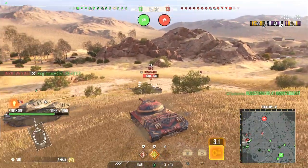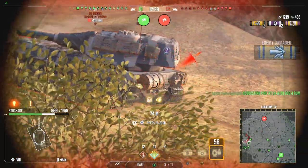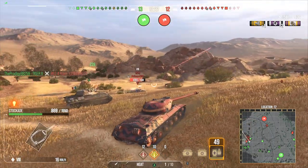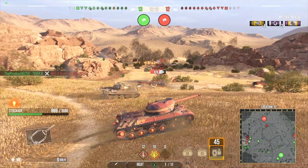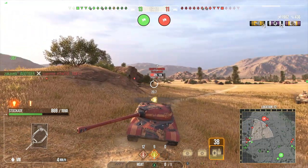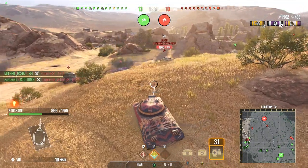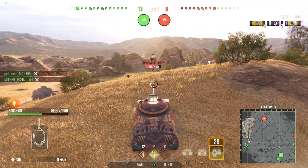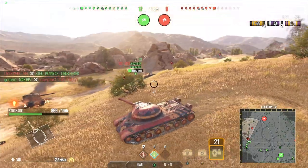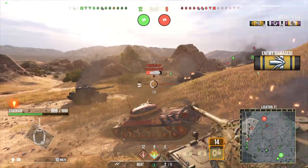We're not going to be able to find any wonky depression right here except for the icebreaker. Let's see if we can go for the ammo rack. The CS-53 is an absolutely amazing tank. We're going to stay with the heat just because of the heavy armor down here — I don't want to risk swapping out and then needing it because of the Progetto 66.